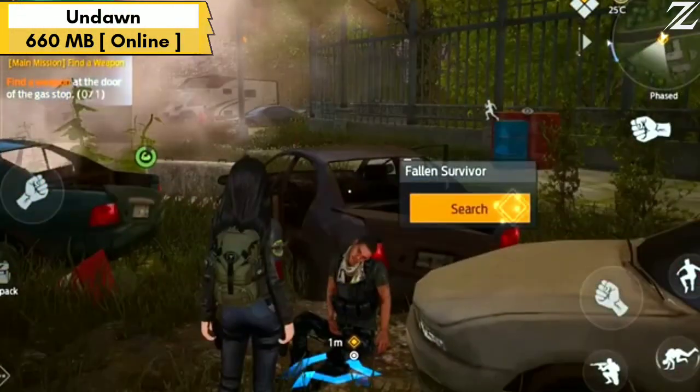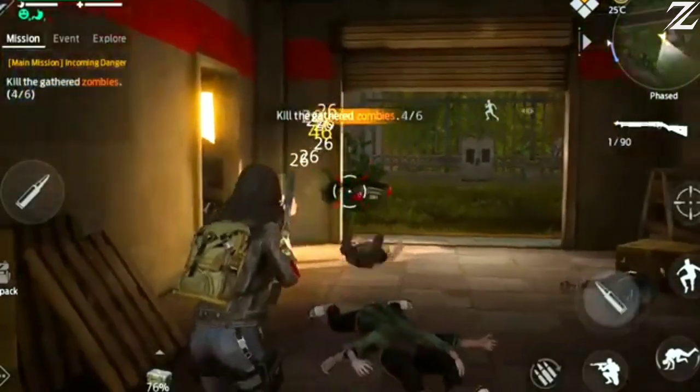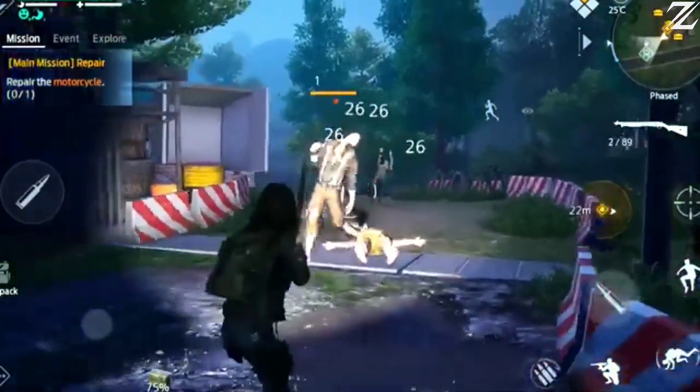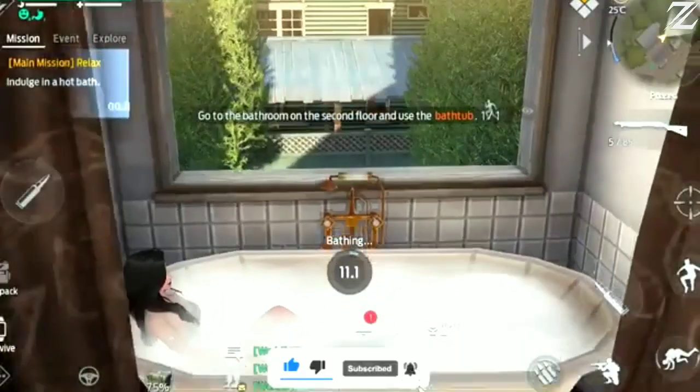Undawn Mobile is about surviving in a world where everything has changed — zombies are everywhere and you have to be brave and smart to stay alive. You find things to use, build safe places, and work with other players.